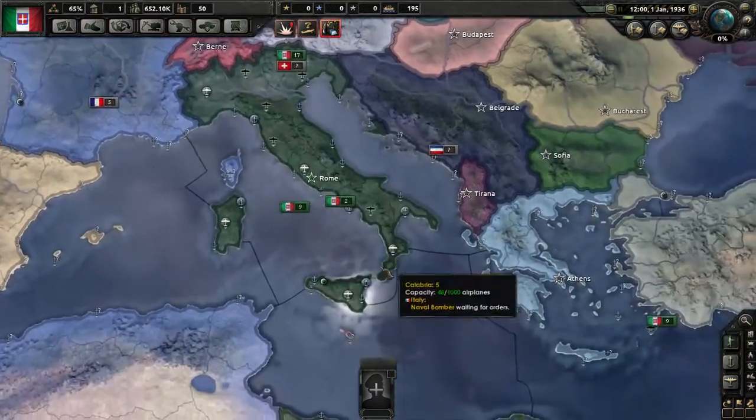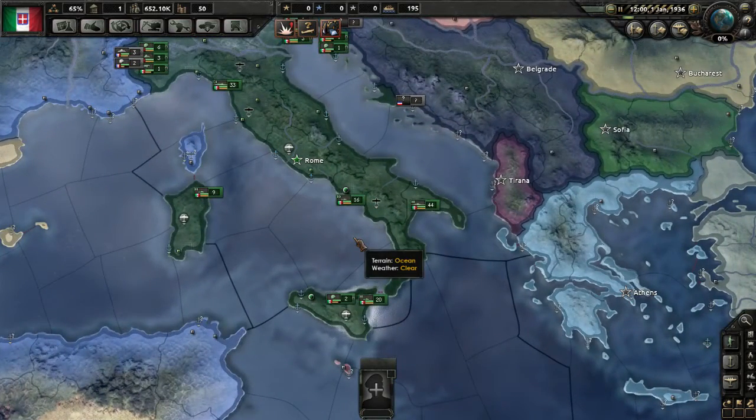That takes care of everything on the immediate interface for now, so I'm going to call that there for the first episode. Next episode we're going to be going into unit counters, ships, planes, and all of that type of jazz. We'll begin understanding what we're looking at when we look at them. After that I'll go into more detail about army composition, setting front lines, beginning wars, and starting orders. I hope you enjoyed this — sorry it dragged on a bit, but the UI is probably the most important part to understand. Thank you very much for joining me. My name is Hydronum and I hope you've enjoyed this.